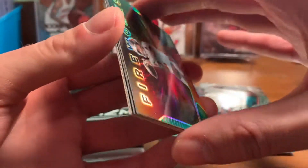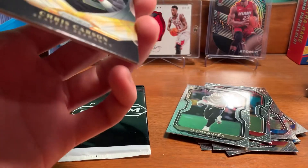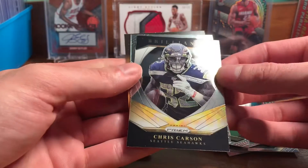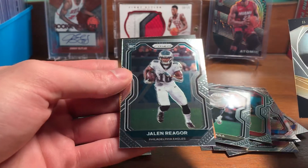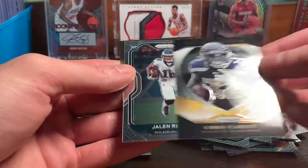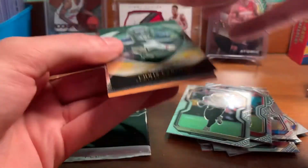I think that's my first Brady in a Bucks uniform, so I pulled that one off to the side. We also got Chris Carson and rookie Jalen Ragor — he didn't really do too much this year.